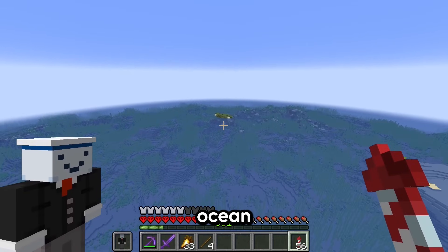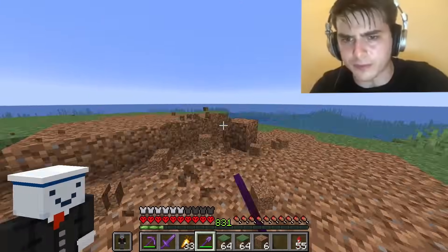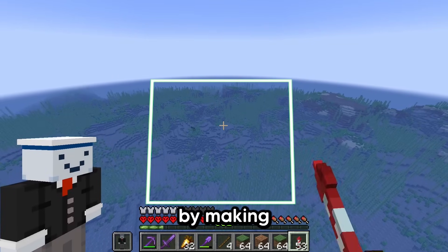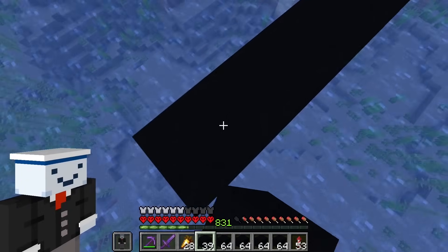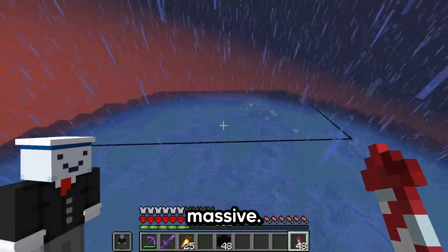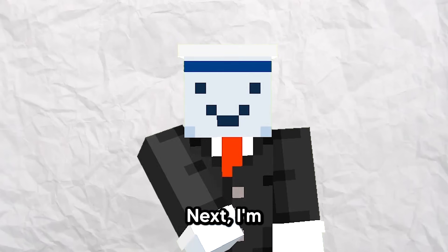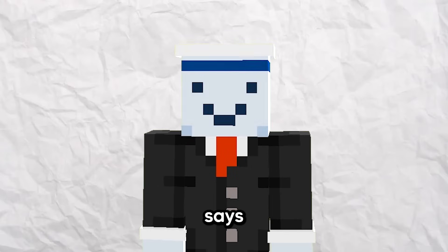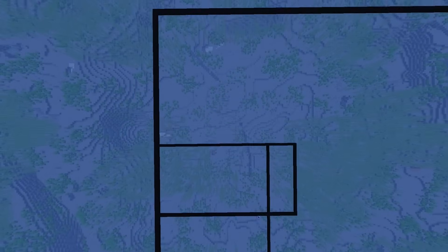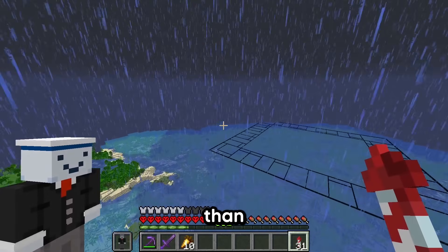After a bit of searching, I found this vast ocean. I need to destroy that island real quick. Okay, I'm going to start by making the outline of the board. This is going to be massive — it won't even fit within my render distance. Next, I'm going to build the outline for all the different rectangles on the board. Before anyone says they're squares — no, they're not. And I'm done with the outline. That took a lot longer than it should have.